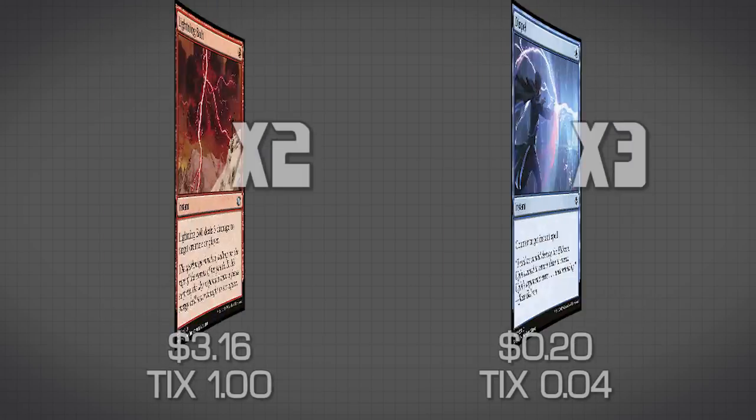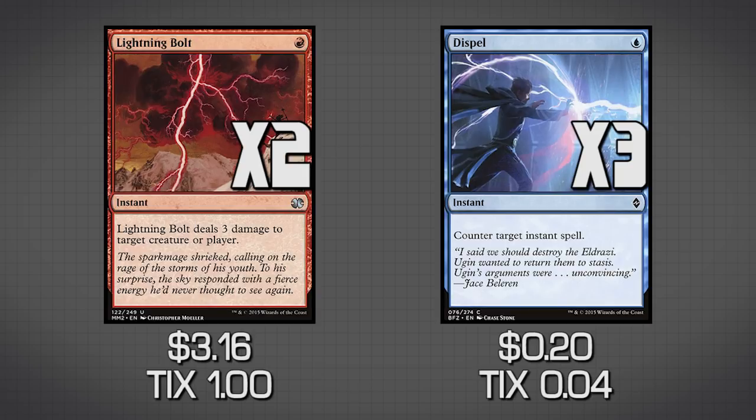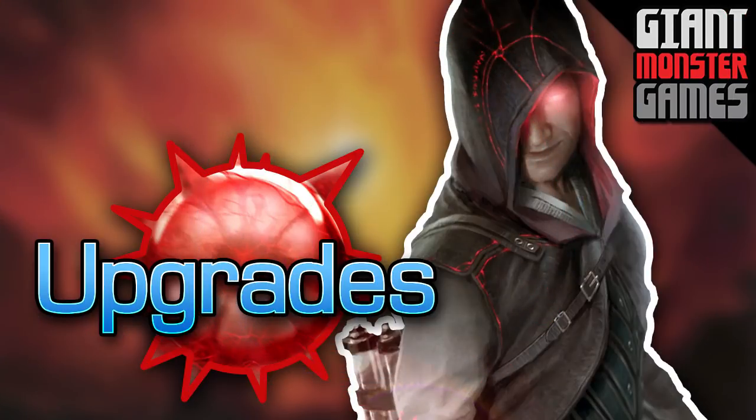The last couple of sideboard cards are Lightning Bolt and Dispel. Dispel, when going against a control matchup, lets us prevent our opponent from countering the things that matter. Lightning Bolt is brought in against aggro matchups because burn decks can outrace us, so we need removal for their low-end creatures. It's also a good backup spell to close out the game if we can only get our storm count to a medium level rather than a kill-your-opponent level.